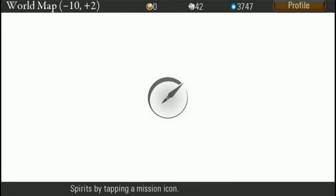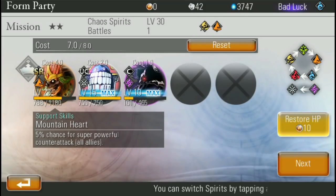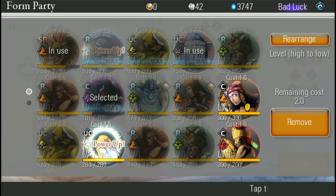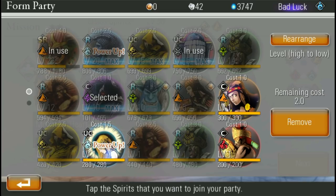Let's see what we got here. Level 30 metal. And we got earth. I think we can take him. That guy's almost dead — better change him up.